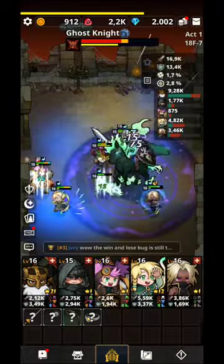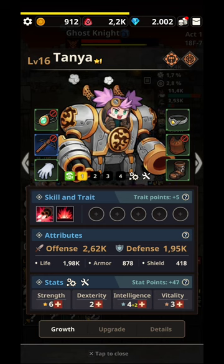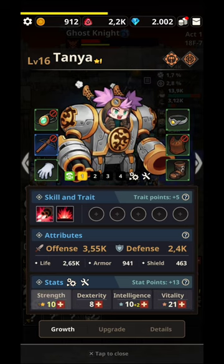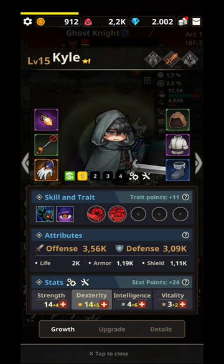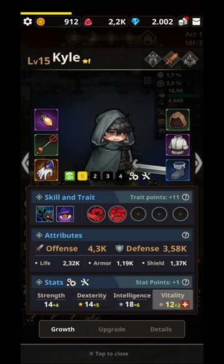If you've played further than me, drop a comment and let me know below. Don't forget to assign your hero stats — every time you enter the game they'll pile up quite a lot. Every time you come back, put in their stats: upgrade their strength, dexterity, intelligence, and vitality — that's going to matter quite a lot.